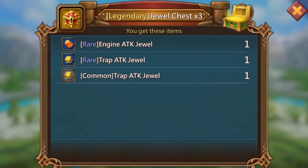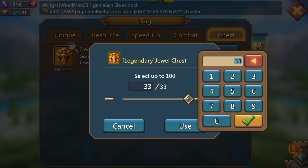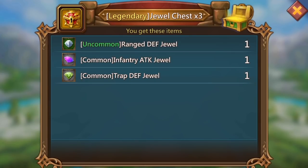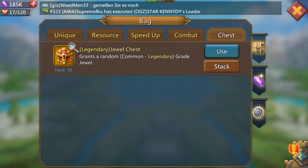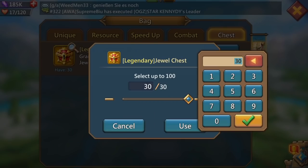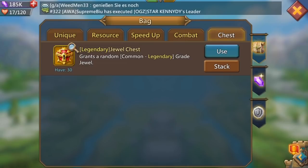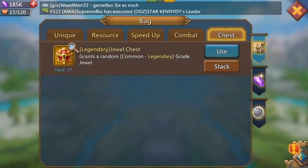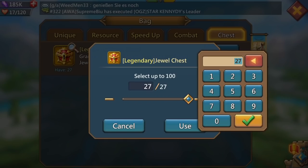Another three and we pull siege and trap - oh that was a terrible three. Three more, we get a common infantry attack jewel. I need to drop something a bit better than a common. Here we go - a rare cavalry attack jewel and uncommon infantry attack jewel! Definitely good, we'll take that. Come on, we want epic or legendary!